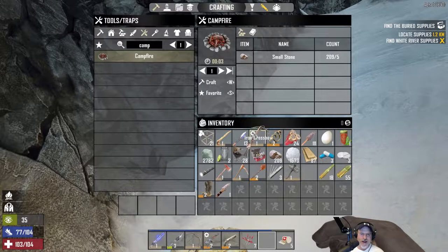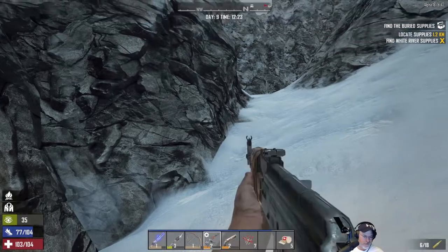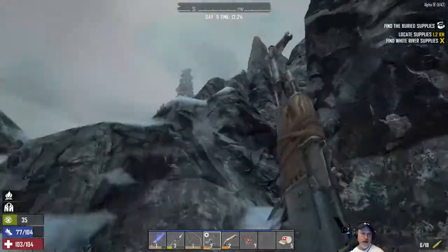A scope for the crossbow — excellent! We also got some more ammo, which we really needed. Can we get any dukes out of this?